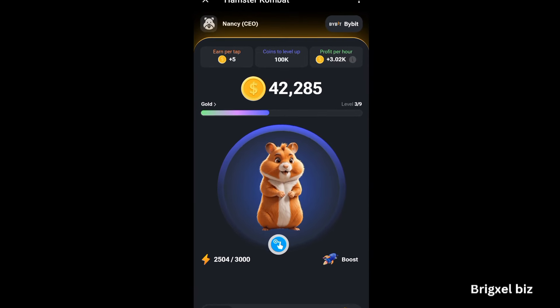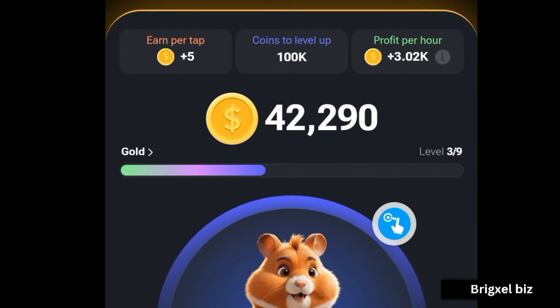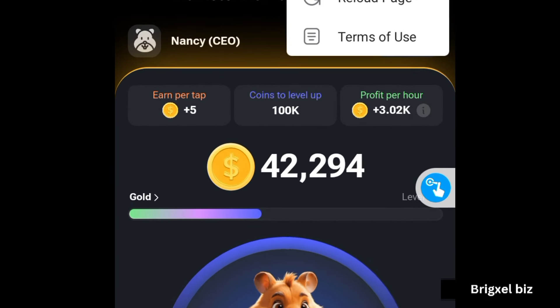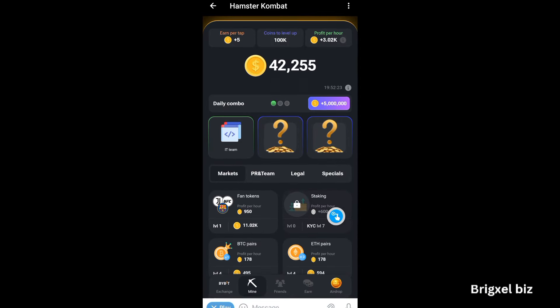If you're playing Hamster Combat, here is how you can claim five million hamster coins. The first thing you want to do is come here where you have the three dots and click on that reload button and reload the page. Next, come here where it says Mine.